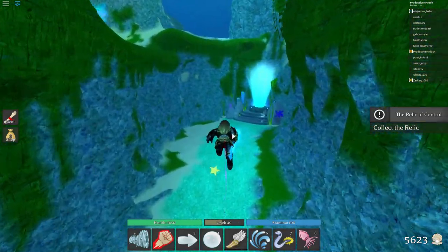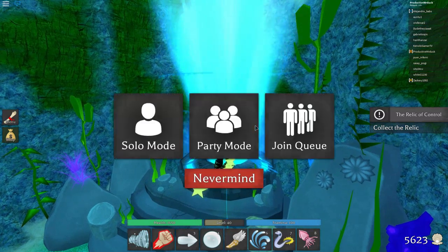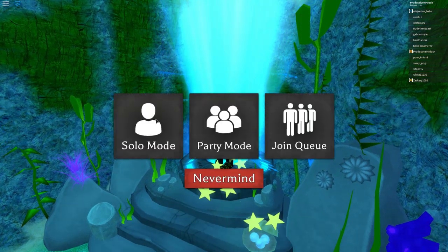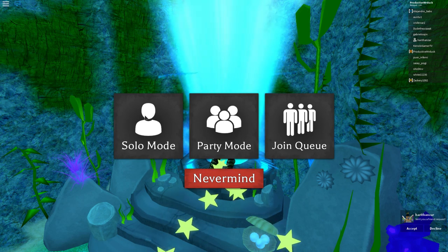We've now reached the third trial teleporter — walk up to it and then press the open button. In here we have three modes: we've got solo mode, we've got party mode, and we've got join queue. For this video I'm gonna do solo mode, but it's much easier with a party of course.